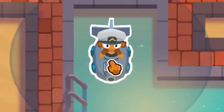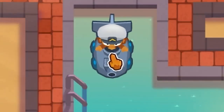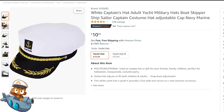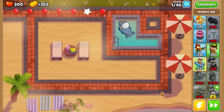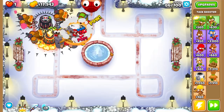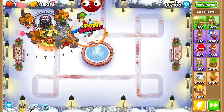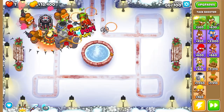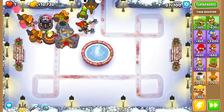Next up, we have quite the interesting tower. The base monkey submarine would be this $360,000 yellow submarine, which you would obviously paint gray to be less visible in battle, as well as a cool $11 captain's hat. Since the monkey sub fires only darts, we only have a cost per second of $1.15. Even with a relatively cheap cost per second, spending $360,000 on a tower that only costs $325 cash in-game is probably not a good idea.